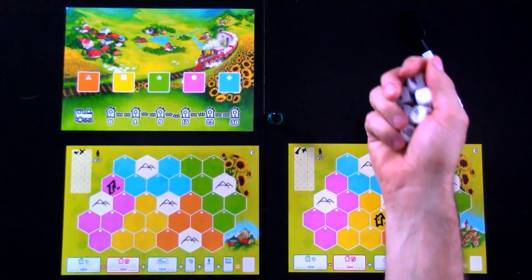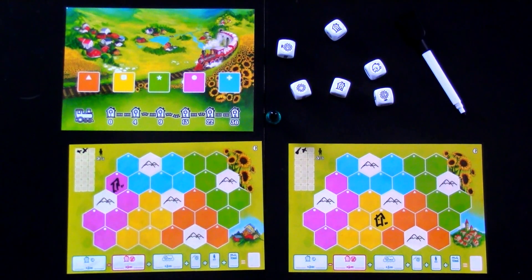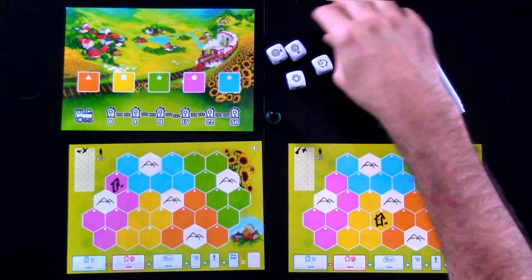And then players are going to take turns drafting those dice. So, what have we got here? We've got a super sunflower, a regular sunflower, a regular sunflower, a sheep, and two houses.